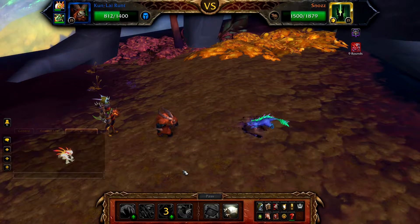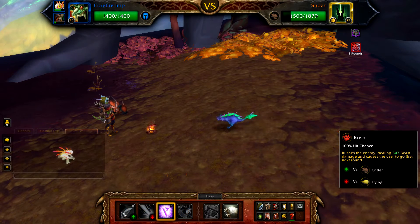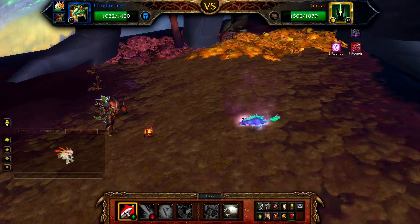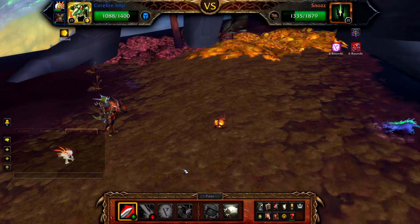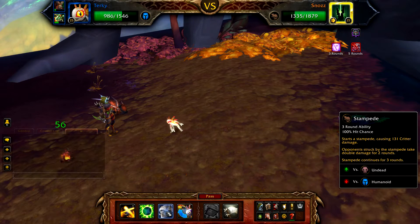With your Cawfire Imp in the battle, start with Wild Magic, and then use Rush until swapped out. Once Snozz uses Void Gate and swaps you to your Turkey, cast Stampede.